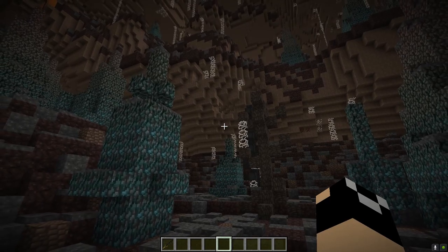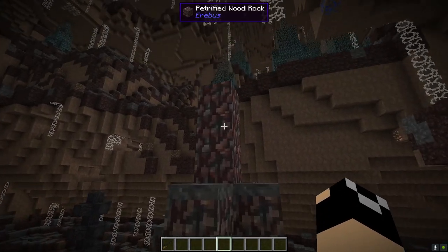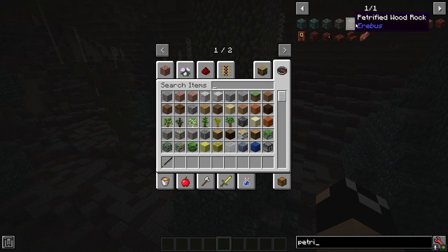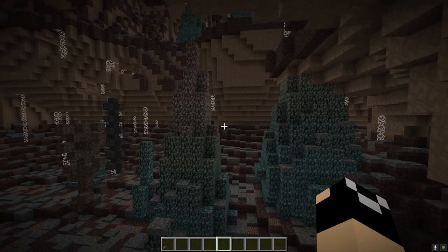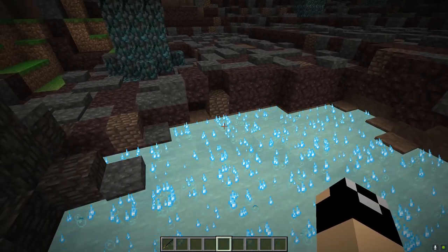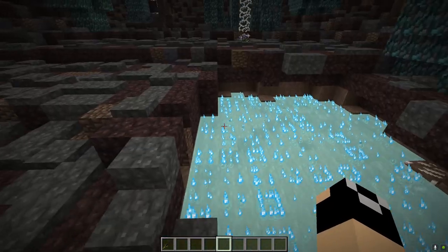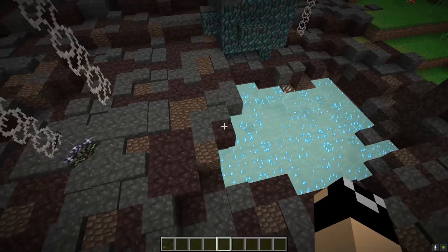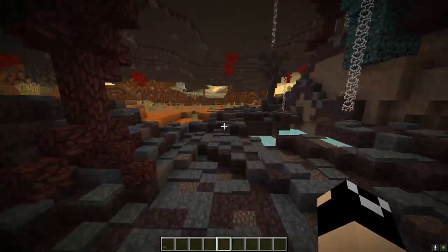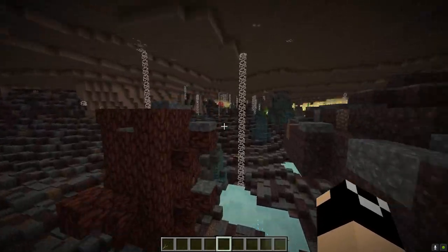Worth noting is this stuff right here — you're going to see lakes of it, and it's only present within the Petrified Forest. This is formic acid. If you jump into this, you're going to take damage. It's not water, so don't go jumping in — it will do a decent amount of damage to you. When traversing this area, just keep an eye out for those lakes. They're pretty easy to avoid, so I would just advise avoiding them.